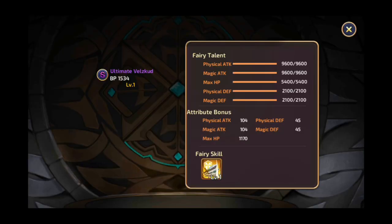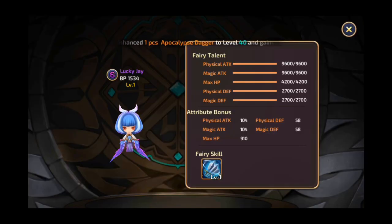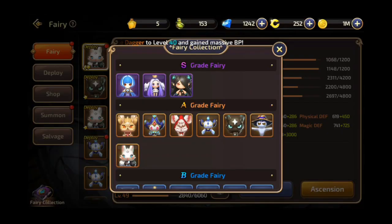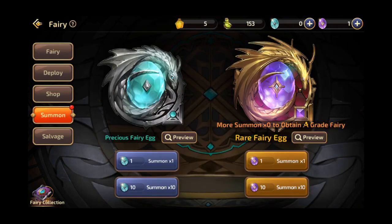The S grade fairies are the strongest and give a ginormous amount of battle points, but they are very rare. There are various ways to acquire fairies,